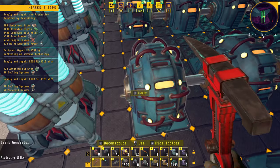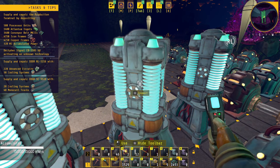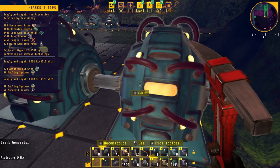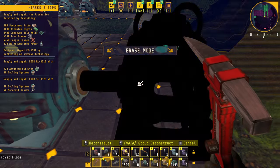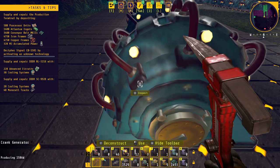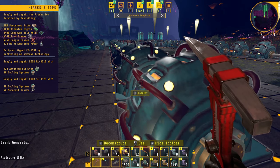Unfortunately I can't add more into these rows because they are blocked by accumulators that came with this structure and I can't get rid of them. Once you go past that two-to-one ratio you get diminishing effects — these are now all generating 141 kilowatts instead of 150. I also noticed the number in the bottom left that says 'producing 150 kilowatts' — I'm pretty sure it's a bug, because these are actually generating 165 kilowatts even though it says 150.